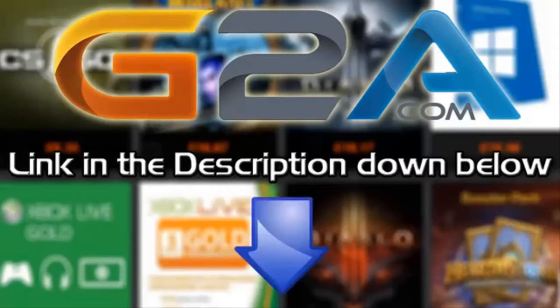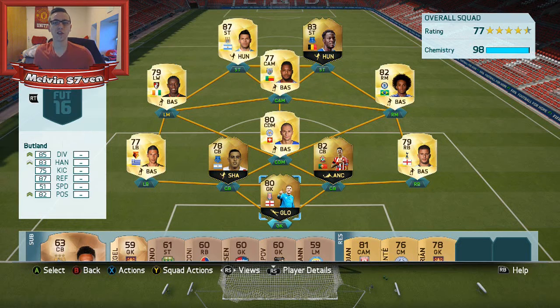If you want cheap Microsoft points and game codes, check out G2A.com — links in the description below. Hey guys, it's Malvin Seven here, and today I'm bringing you episode five of Premier League Pick versus Sleepy Beast HD.